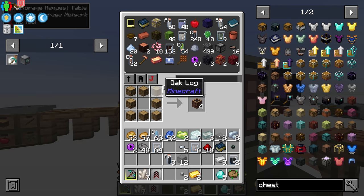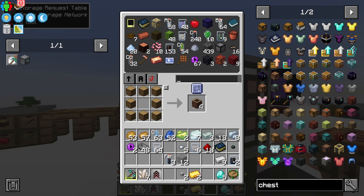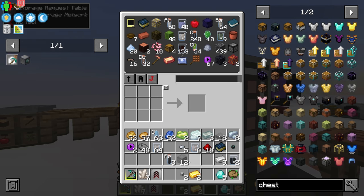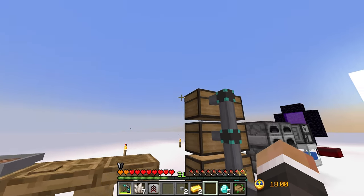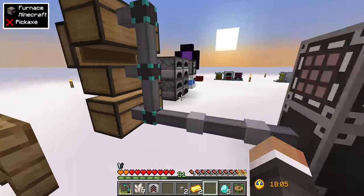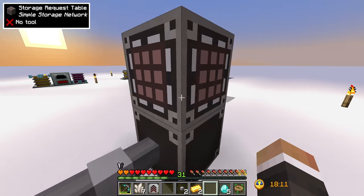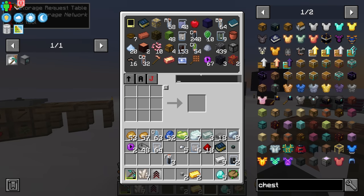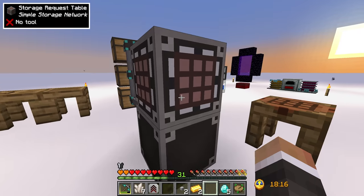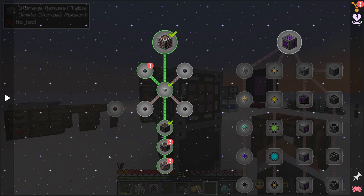There's a small conflict with the chest recipe but we can click to select it and craft it. This is going to make our lives so much easier — no more rummaging through all our different chests, no more using the filter button to find a specific resource. We can do everything from within the confines of the storage request table.